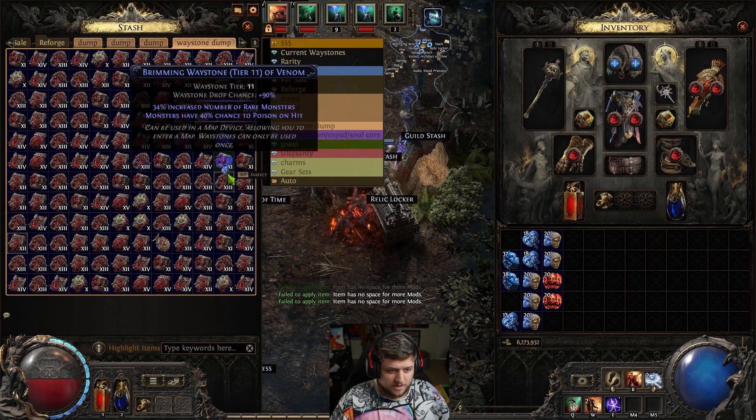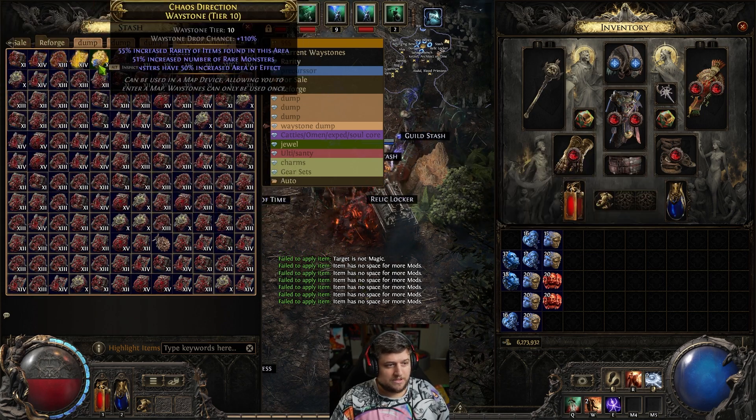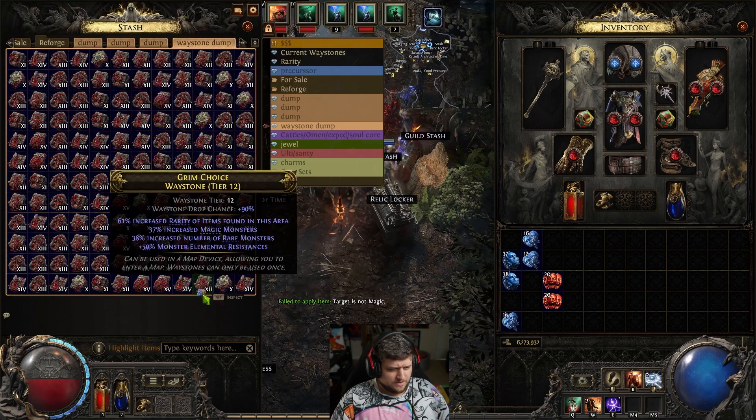Now I'm going to go through with my regal orbs — pretty much every map needs to be regaled, so we're just going to click on all of these. There we go, we've got all of our maps regaled.